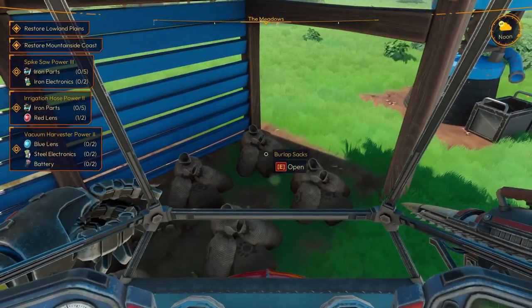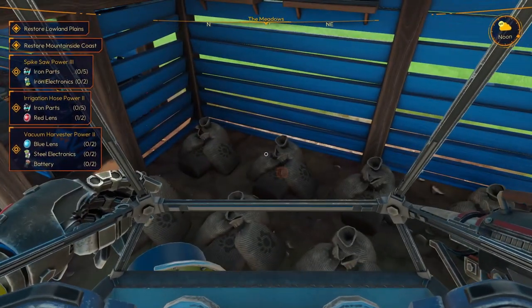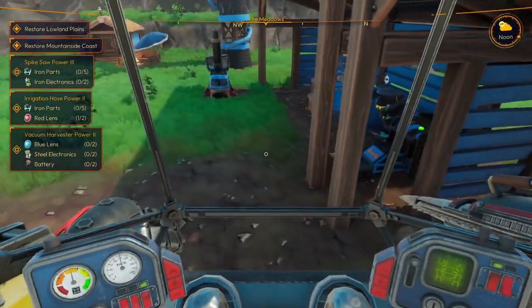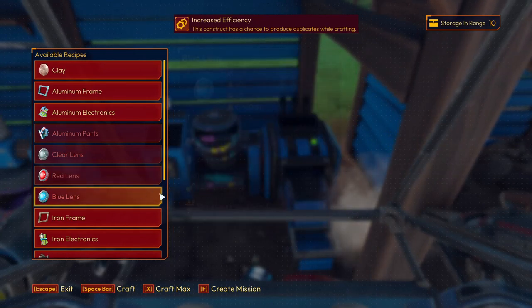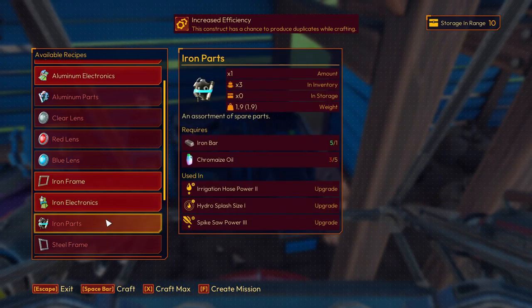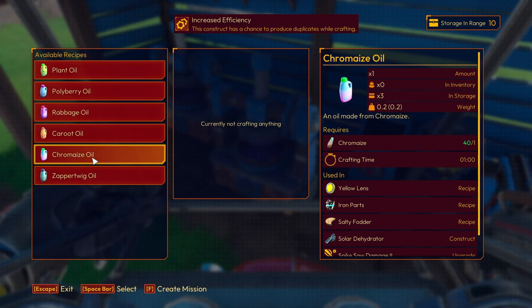I want to look at the stuff. So we need the Red Lens. We've got 2 Red Lenses now and Iron Parts. Iron Parts — we need 5 of them, make 3. What are we missing? The Oils. Of course we are missing these things.